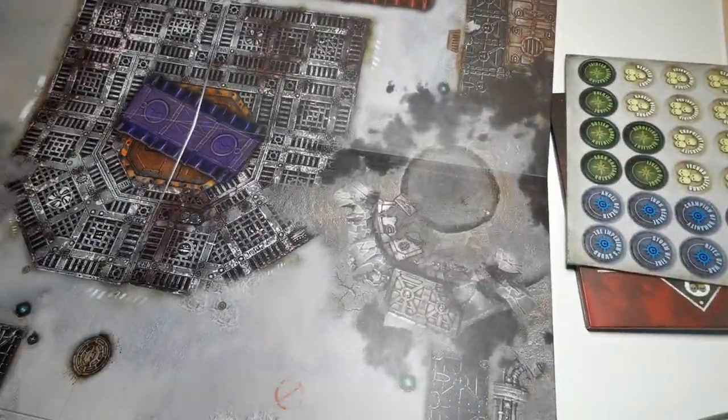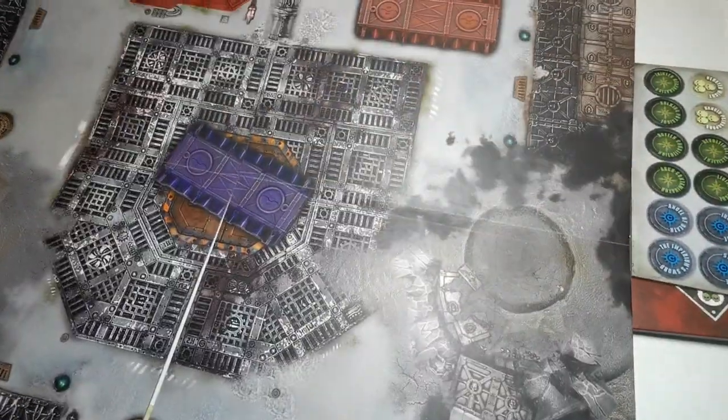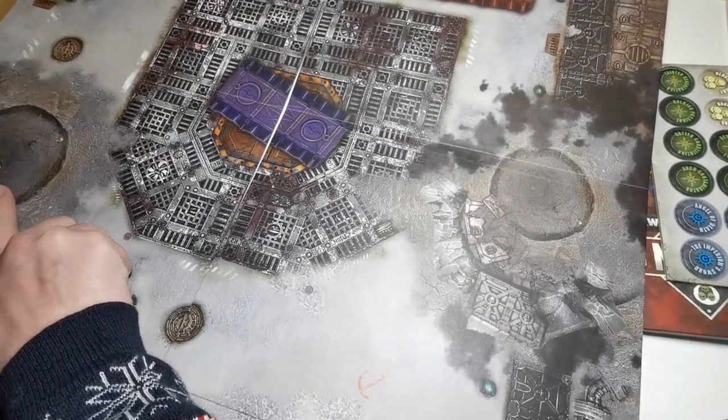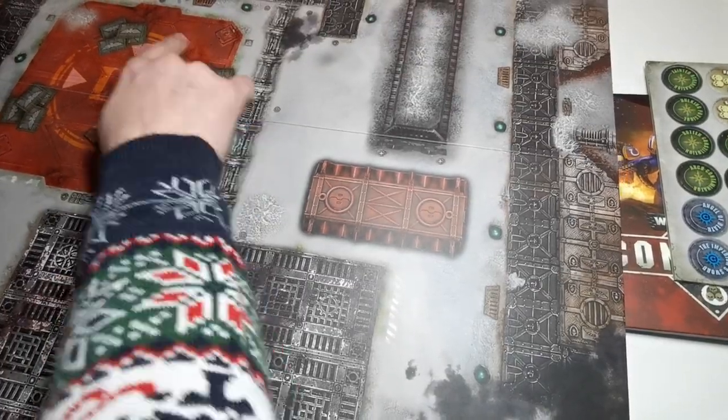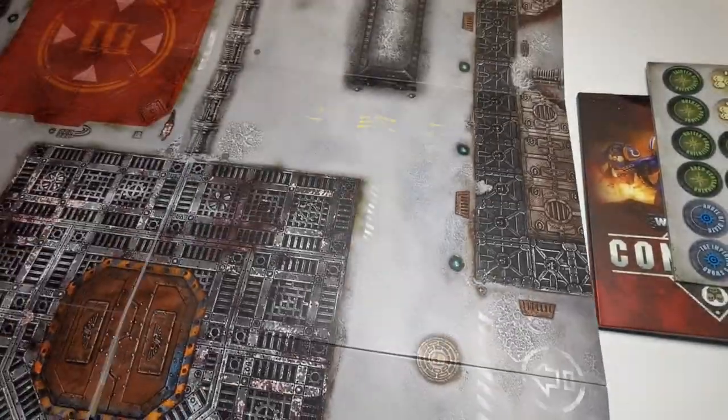And then of course here's the hardboard mat. Again, I like the detail that's on there - you get a damaged side, like a war-torn side, and then you get a side that doesn't have all that damage. It's really cool.